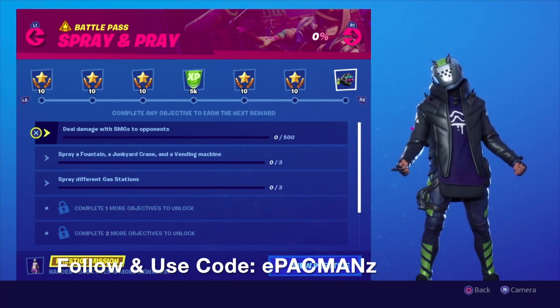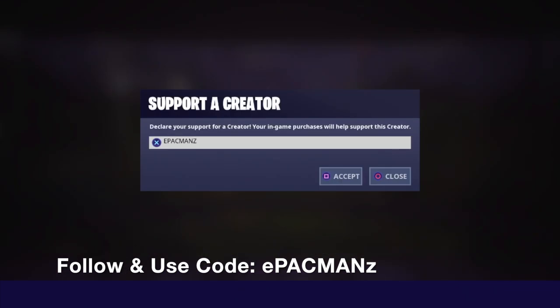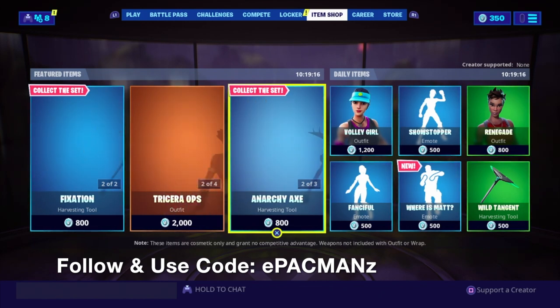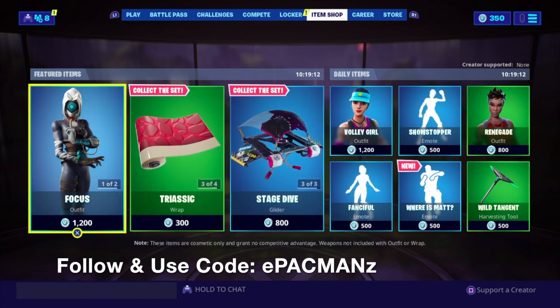As you can see here they're already up, but I also want to say when you're looking to buy an item, make sure you have Supported Creator Code on and you have E-Pac-Mans. My code is on the screen right now. Go ahead and click Accept on that and I would greatly appreciate it guys. Thank you so much for the continued support and I am going to continue uploading on the weekly from here on out.